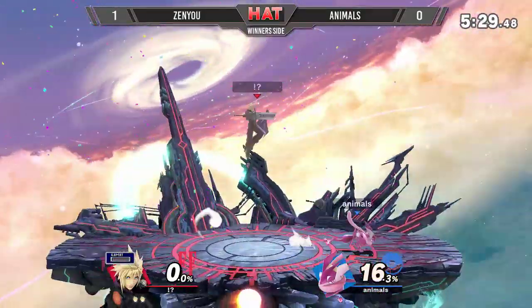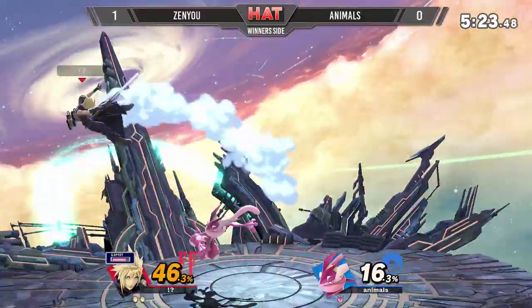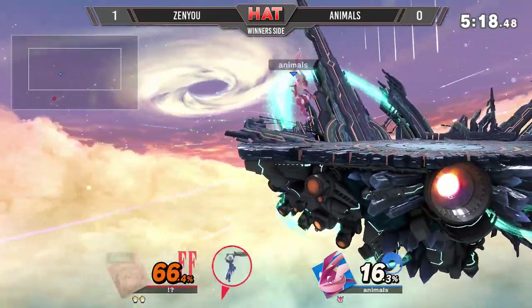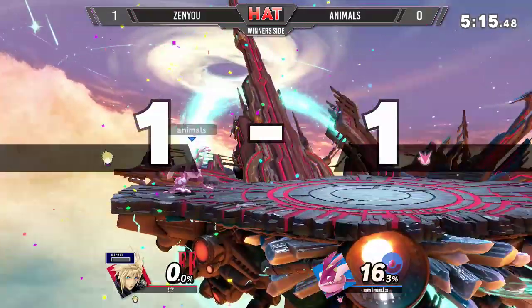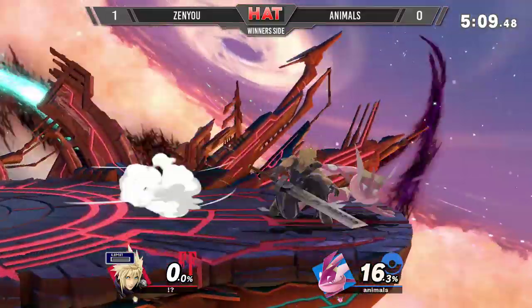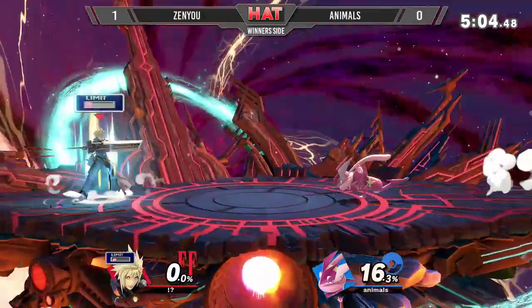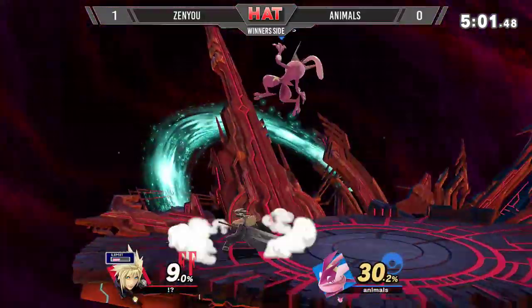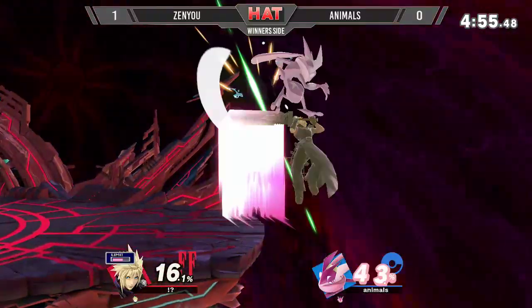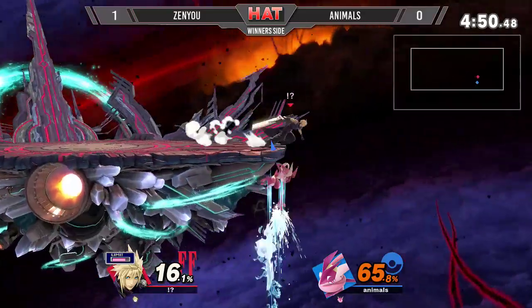He was able to get the confirm though, so no three-stock this time — which is totally okay. Zenyu still has the stock lead against Greninja, but Greninja against Cloud is still doable in this game. I was going to say he can gimp him more easily — and then I saw Animos down there. He got it with Hydro Pump — he was able to gimp Cloud out. Zenyu was just lost in the moment and wasn't able to use Limit Climhazzard. But Zenyu, as a tough player, just keeps looking forward. We already see how much he's still controlling the game.